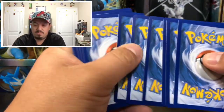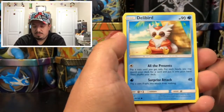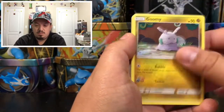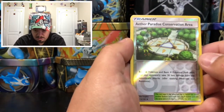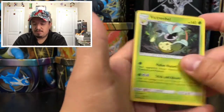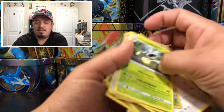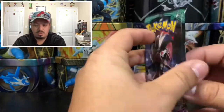Next pack — that is a Tapu Koko. Green code card. We have a Wishiwashi, Mudbray, Slowpoke, Grubbin, Fletchling, Legumon, Bewear, Ether, Paradise Conservation Area, and a Victory Bell — that is a rare non-holographic card.